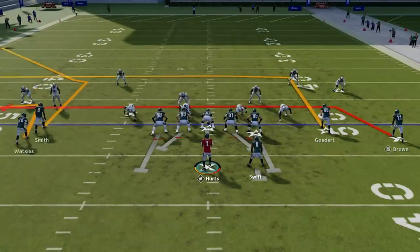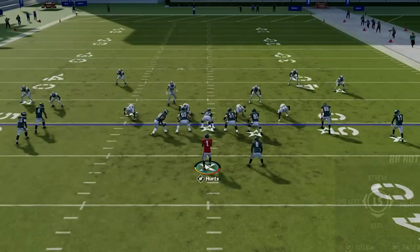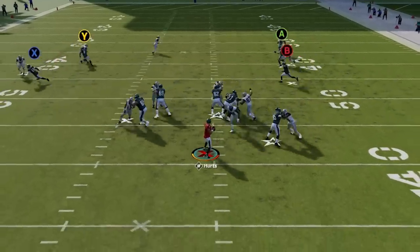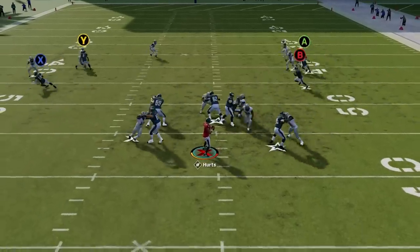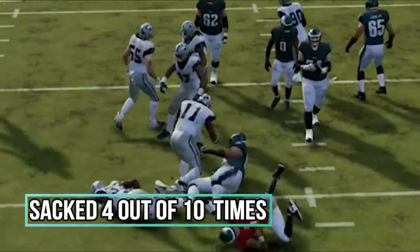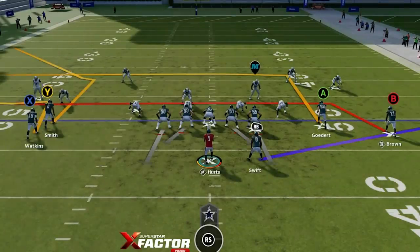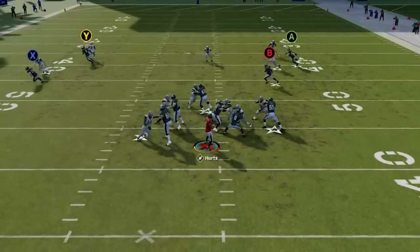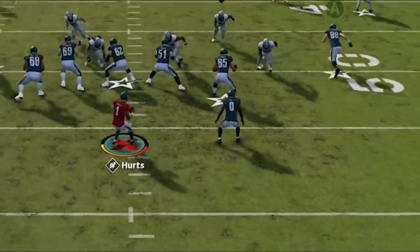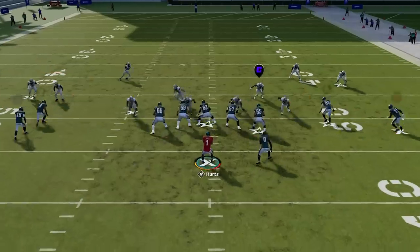I ran an experiment comparing the running back on a check and release versus a straight pass block — 10 reps each against the same defense, with the running back needing to pick up a blitzing middle linebacker. With straight pass blocking, the running back stepped up too far and allowed the linebacker to run right past him for a sack four out of ten times. With check and release, he stopped every single attempt without giving up one sack — even suctioning the linebacker into an engaged block on close calls. The check and release is clearly the more reliable option for pass protection.